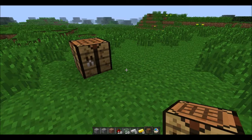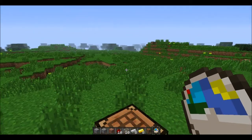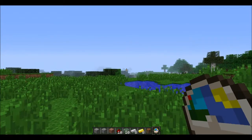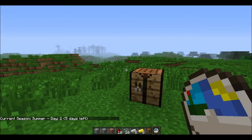Now, what this is — it's a season watch. So if I right click it, we have five days left until autumn or fall. And if you're tired of winter, you can't wait to get out of it, you can right click this and see how many days left you have of winter.